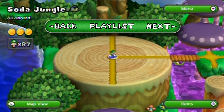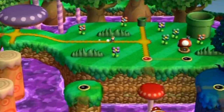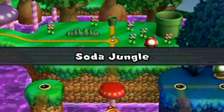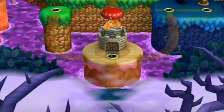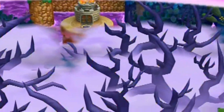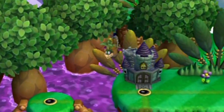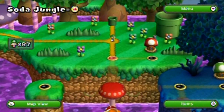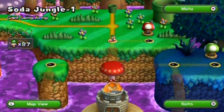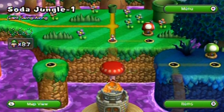Hello everyone and welcome back to the walkthrough. It's time to start the first level of the Soda Jungle. That airship was between the Soda Jungle but this is the official point — when you see the cutscene — that starts the Soda Jungle. There's a pipe to go to other levels but we're not doing that.